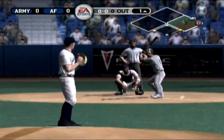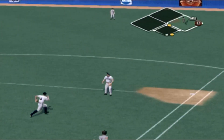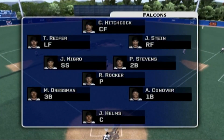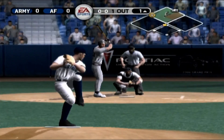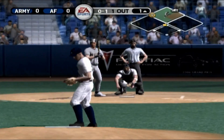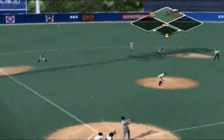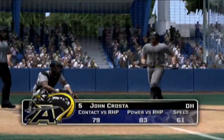He'll be batting sixth in the lineup. Number one is digging in. Grounded to first. He's out of there. Number 44 is up next. Grounded to the third baseman. The throw across the infield — that's in time for the out.